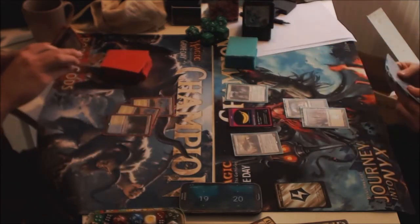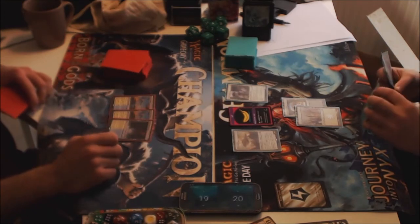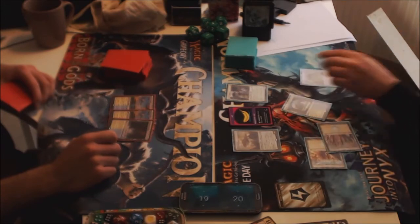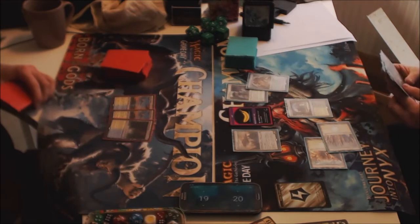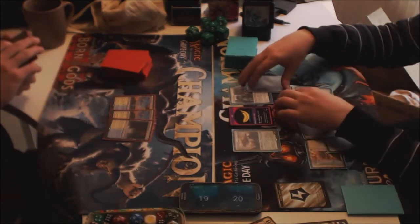Thalia is not actually that amazing in the mirror — it's okay but it just dies to a lot of things. Defense is actually a pretty nice bonus. Yes, you lose disintegration, but it defends and protects against all the hate post-sideboard out of a whole lot of decks.